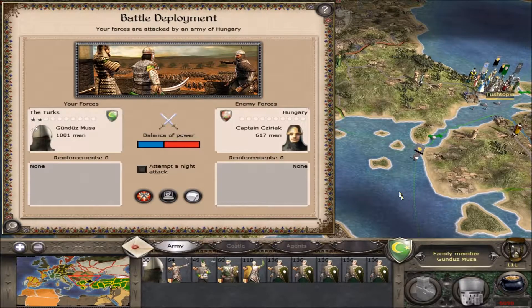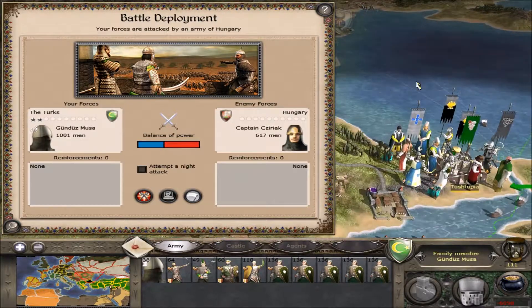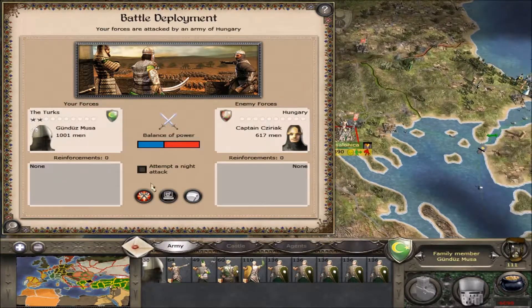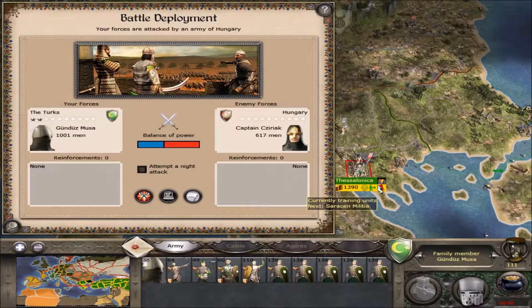Hello everybody, and welcome back to Medieval 2. Turks. That is right, we are no longer Tushtopia, for Tushtopia has sadly fallen. And now the Crusaders are pushing their advantage and trying to push me the entire way out of Greece. I suppose we will see how successful they are.